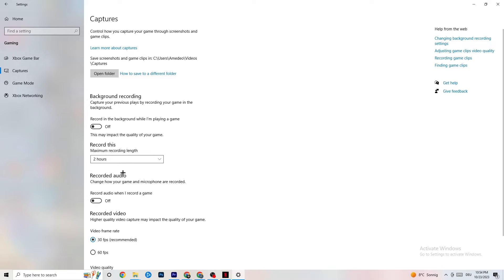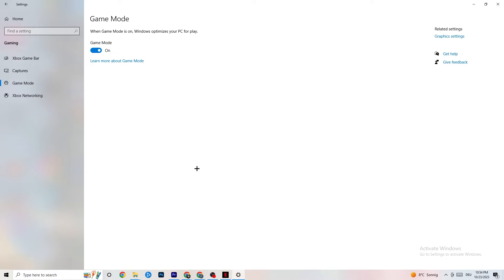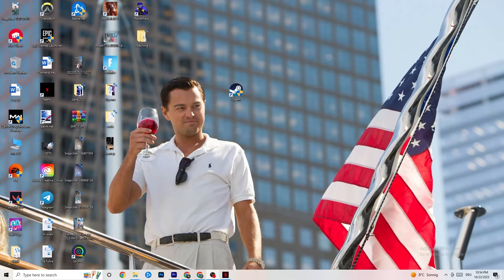Next, click on Game Mode. This one is tricky — I can't generalize whether you should turn it on or off, as it varies by PC. Just test it for yourself: try it on, then try it off, and see which gives better performance on your device.